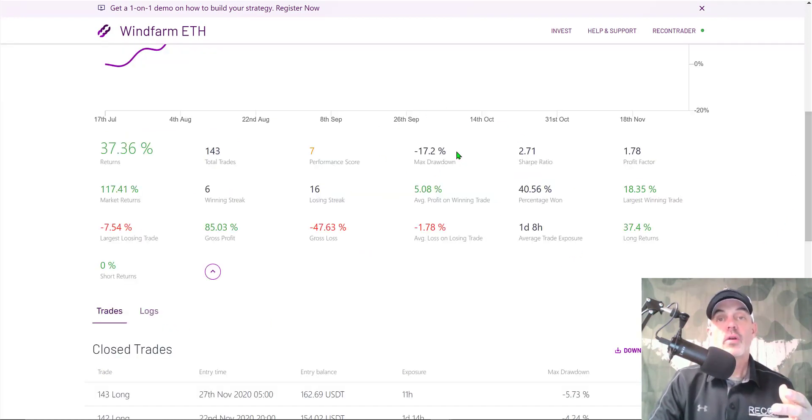Breaking down the results: maximum drawdown was 17%, Sharpe ratio of 2.7 — I always look for something over two. The profit factor I prefer over two; they did not achieve that, which was part of the reason I ended my investment. Another concern was that there were a couple of times where they had 20% profit on a position only to watch that turn into an actual loser. If you have something up 20%, you ought to have a stop loss or trailing stop to lock in some profits. You should never let a 20% winner turn into a loser.